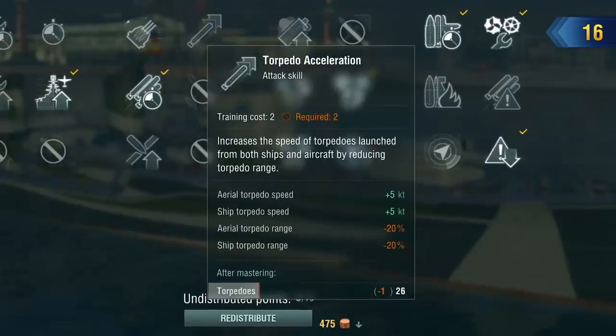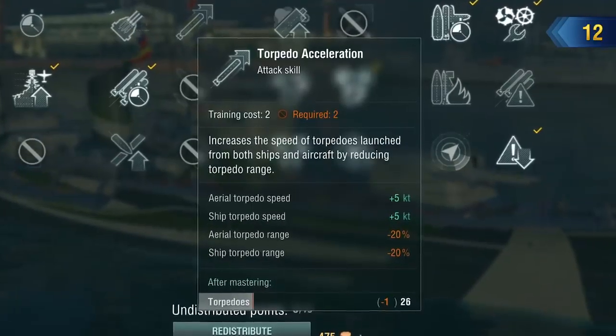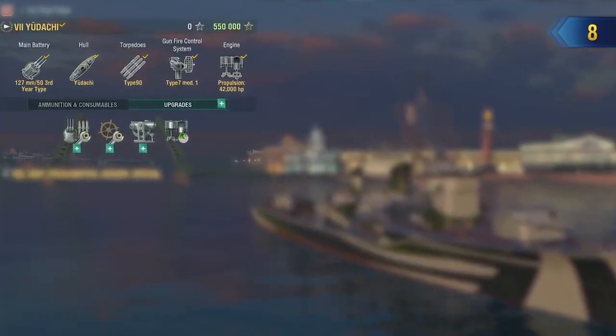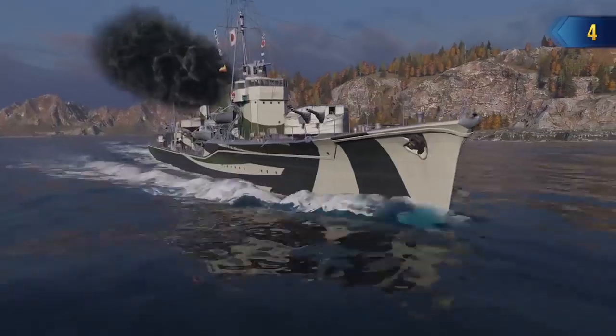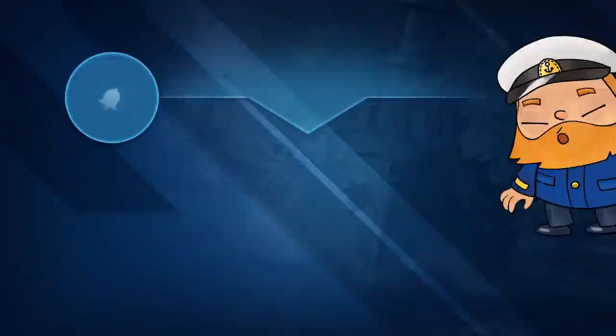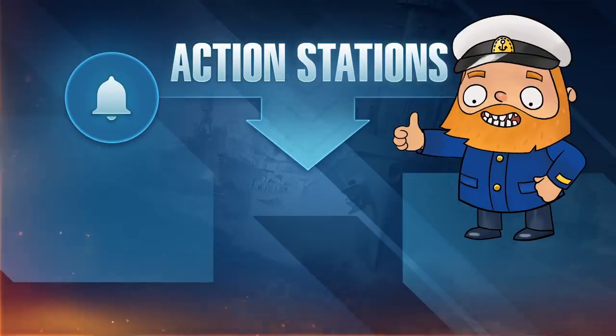If you want, you can increase the speed of her torpedoes by decreasing their range from 15 to 12 kilometers. Her set of upgrades is pretty standard for a Tier VII destroyer using torpedoes. We hope that Udachi will provide all fans of torpedo destroyers plenty of joy. Thank you.